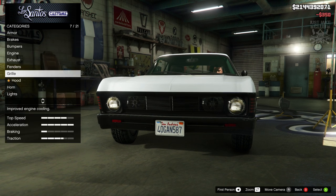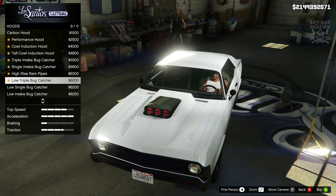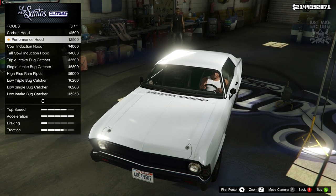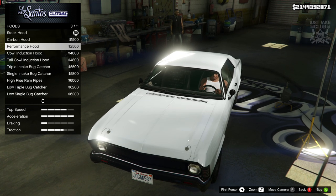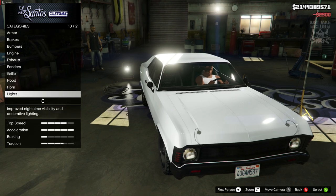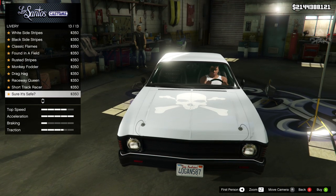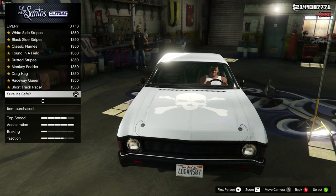For the hood we're not going to change it because the hood seems pretty flat, unless we can get an emblem at the end — the one from the film does have an emblem. The performance hood with the hood pins might actually go pretty well with this, so we are going to get the performance hood. We're going to skip the horn, get the xenon headlights, skip the neon kit. For the livery this is the important part — that's the one we're going to grab.